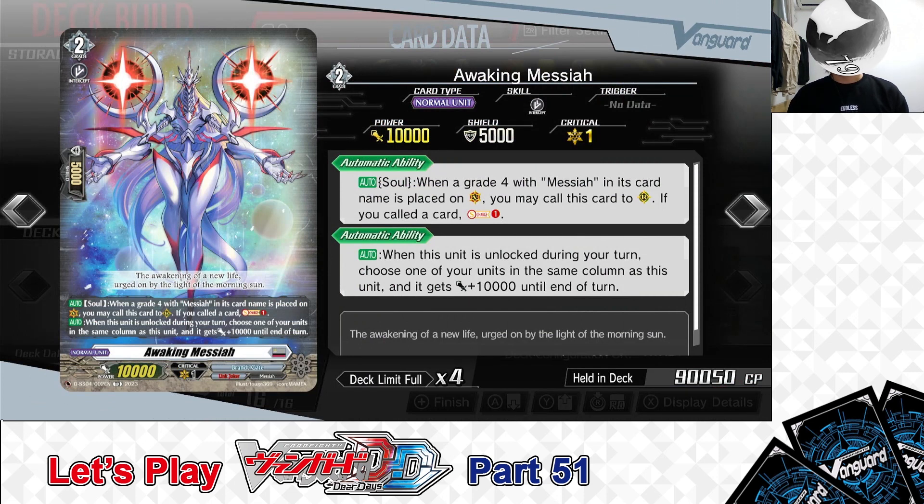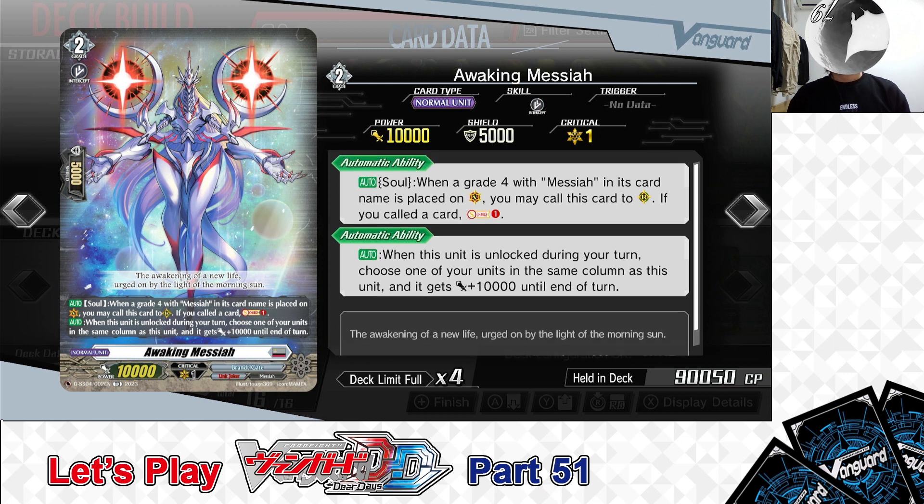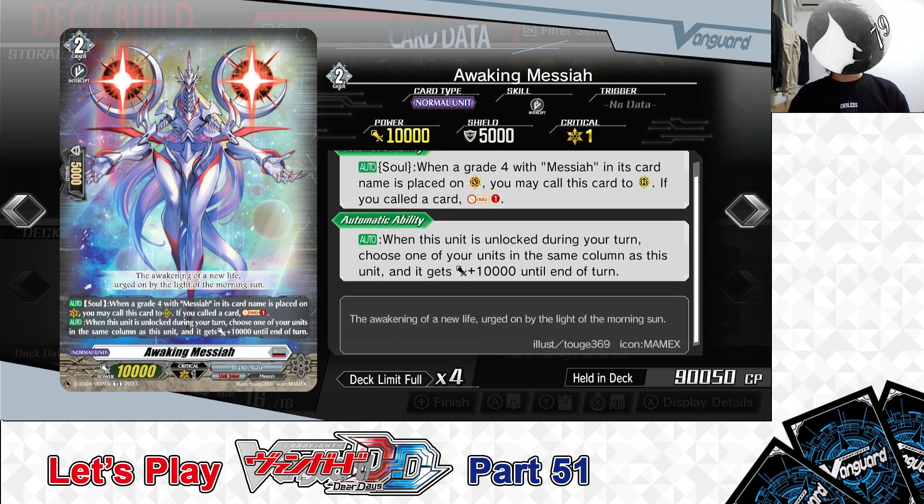Skills. First Skill: Auto from the Soul — when a Grade 4 with Messiah in its card name is placed on your Vanguard Circle, you may call this card to Rear Guard. If you called a card, Soul Charge 1. Second Skill: Auto — when this unit is unlocked during your turn, choose one of your units in the same column, and it gets +10,000 power until end of turn. When placing a Grade 4 Messiah on your Vanguard Circle, you get a superior call of Awaking Messiah as a front row attacker and can build up your soul. When unlocked, it gives a column unit a power boost to pressure or finish your opponent.